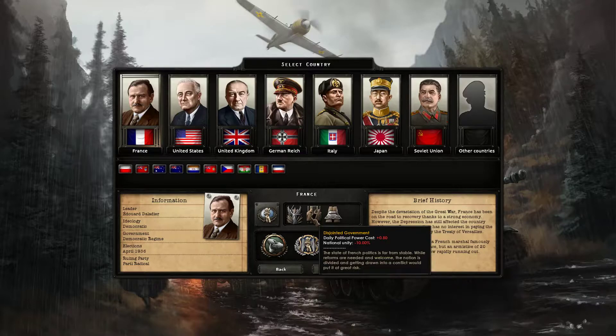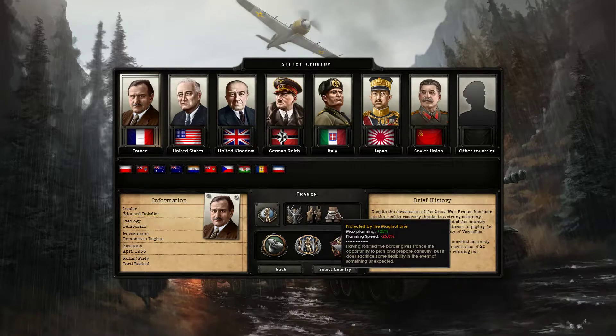The state of French politics is far from stable. While reforms are needed and welcome, the nation is divided, and getting drawn into a conflict would put it at great risk. Finally, we do have the Maginot Line, which is the only real bonus France has. The French Empire is led by Édouard Daladier, and we gain more max planning speed from this fortified border.